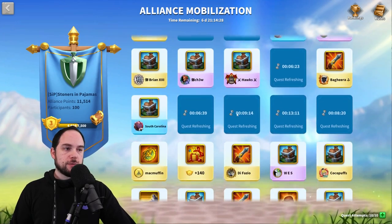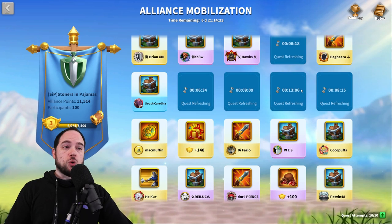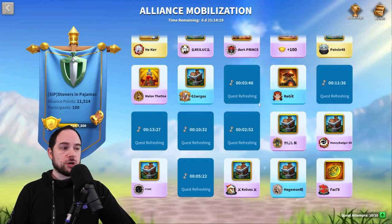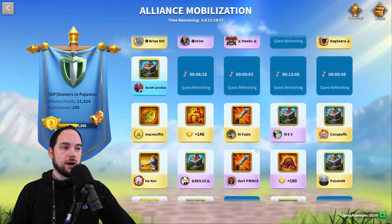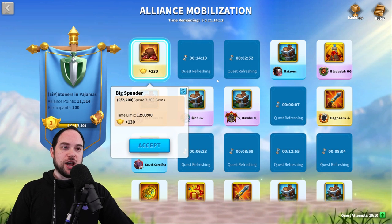After each alliance quest — whether it's completed and turned in, refreshed by the alliance leader or officers, or failed — you will need to wait 15 minutes for a new one. You can see these quests are refreshing. Whether it was an officer going in and manually refreshing them, or somebody completed the quest, that's the board of quests. Right now there are almost no quests available for me other than ones to spend gems.